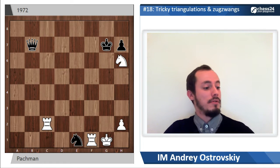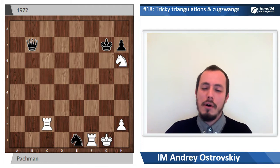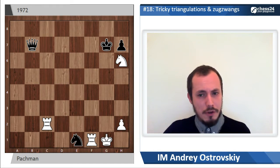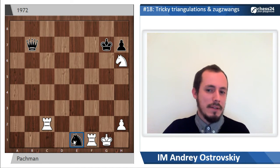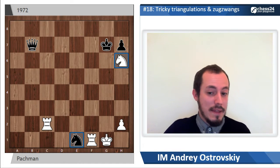Another example of triangulation, another example of the unusual zugzwang. This position is quite simple to understand. White has two rooks and the knight, black has the queen and the knight, and what white wants to do is to win the knight on e1, but at the same time not lose the knight on h6. Only in this case will white have some chances to win.